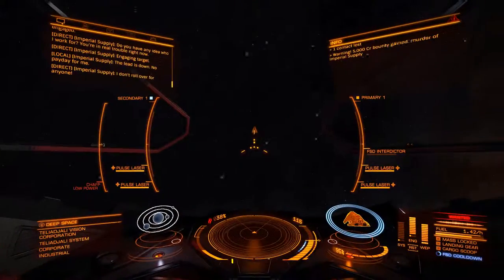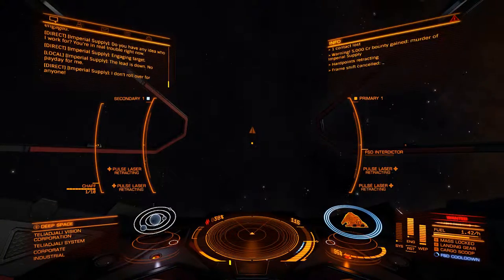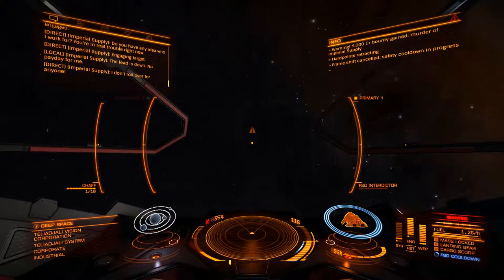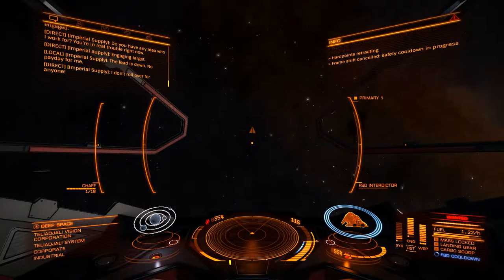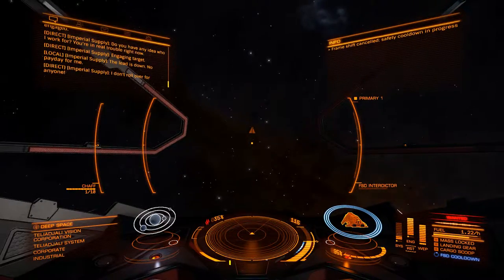So now we should be at 840 — yes, perfect. This is why it's nice to be in a wing of two, because now you could kill the other ship. Well, I'm just sort of sitting here spinning right round while I wait to charge back up.